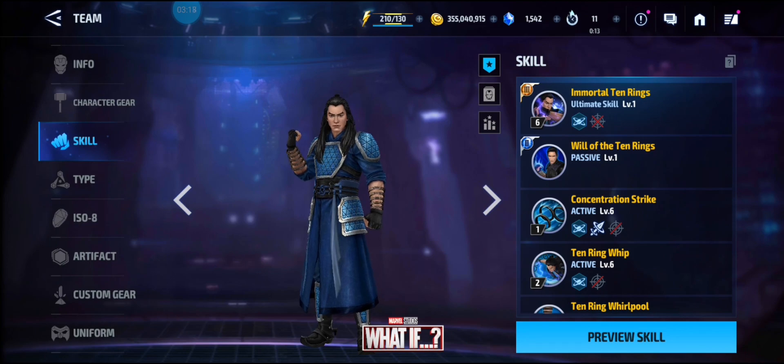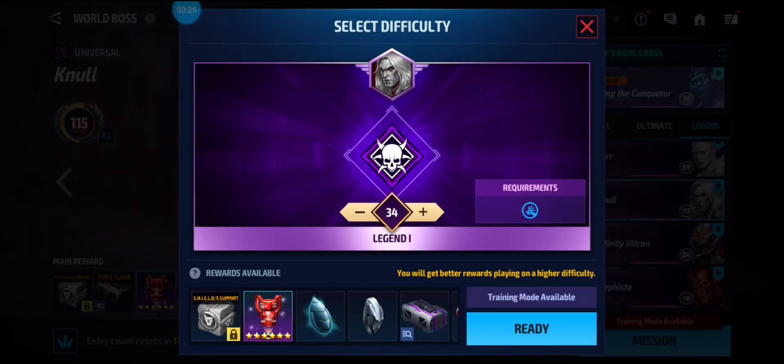We're going to take this guy into some World Boss Legend content. I know it's a little high for him, but I want to see what he can do at stage 34. Since Wenwu is a human super villain, he can do stages 1 to 9, then 10 to 14 and 15 to 19 because he's human. He's also a human male, so he can't do certain stages. He can do 30 to 34 and 35 to 39, 40 to 44.